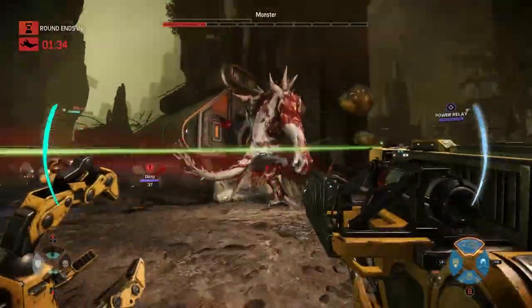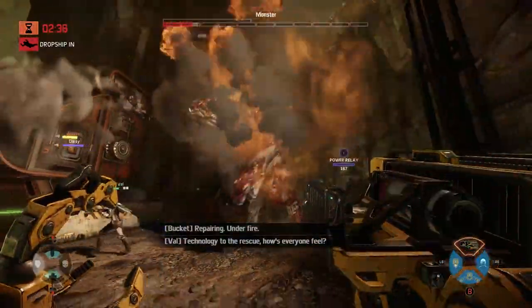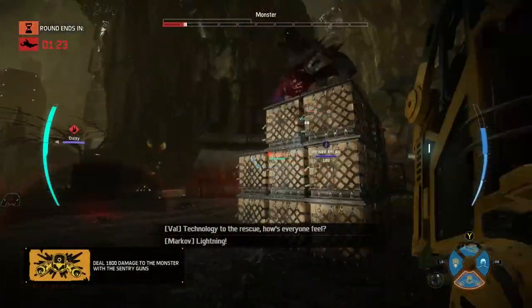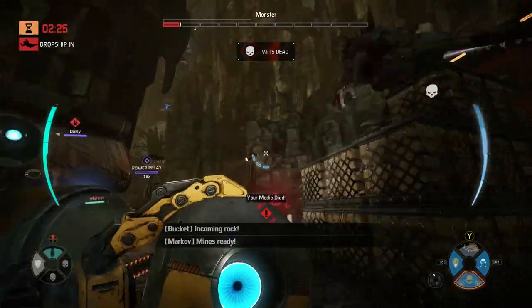This game actually has a lot of strategy if you can figure it out. One of the videos we'll do is on Cabot, the final support, and Parnell, the final assault. Combined, my friend and I have done over 50,000 damage — because Cabot has a damage booster and Parnell has a stim that makes him do more damage.